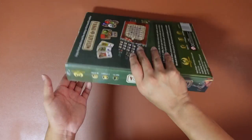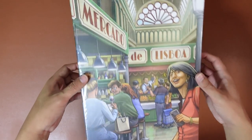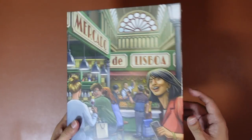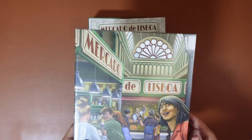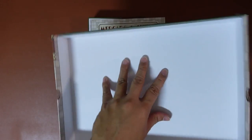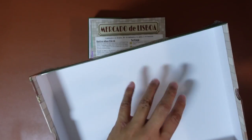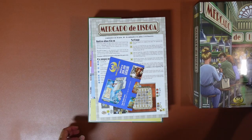Okay, so once again this is Mercado de Lisboa - let's see what's inside. Very nice white board, and again it's by Ego Griffin Games, so I do expect the tiles and cardboards to be a little bit thicker, just like their usual big box. Very nice impression here because it's not your usual cardboard color - it's white, and at least it's covered up, so that's nice.